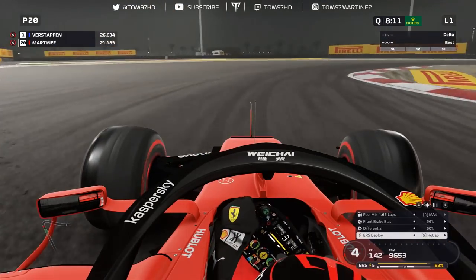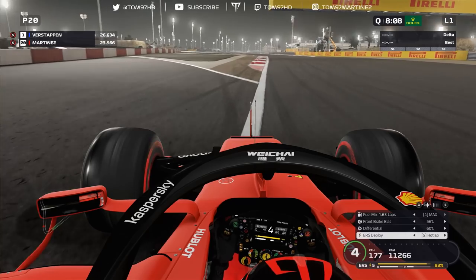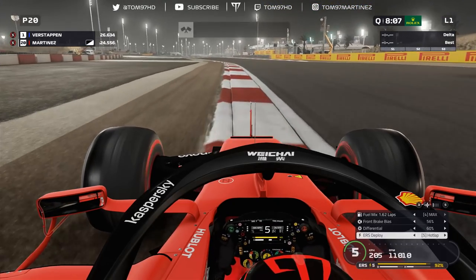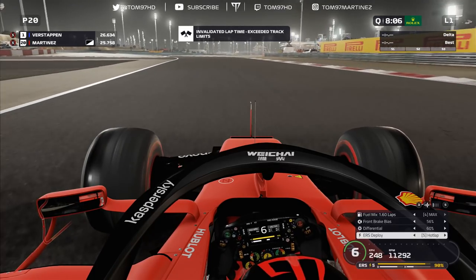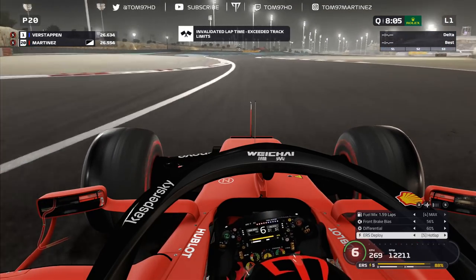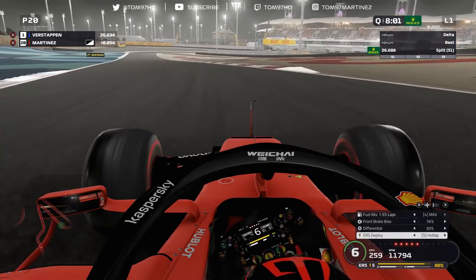In terms of our second run, this time we managed to get through turns one, two, and three unscathed. But this time I made the smallest error — I got done for track limits, which was the smallest possible thing that could have happened. We still got caught for track limits, which was really unfortunate and it ruined our second attempt. So not ideal for us.